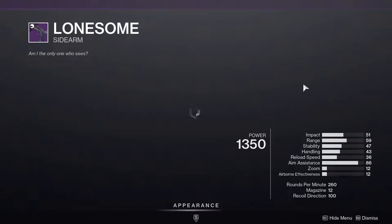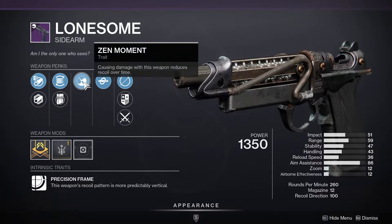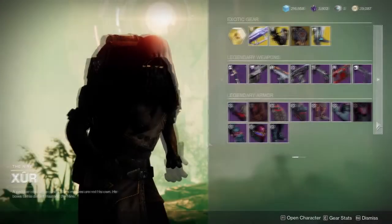Zen Moment and Kill Clip — this actually might be decent for PVP. If you're a controller player, Zen Moment's always good, and the Kill Clip is going to be nice because this gun already is nice. Personally, I love this gun.